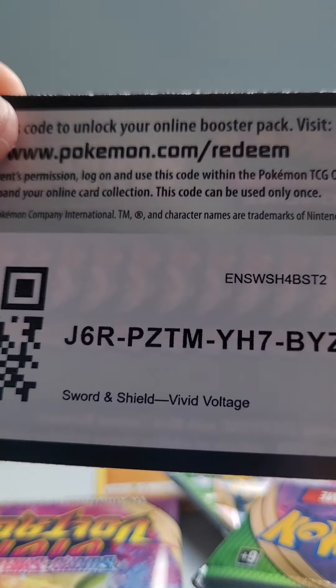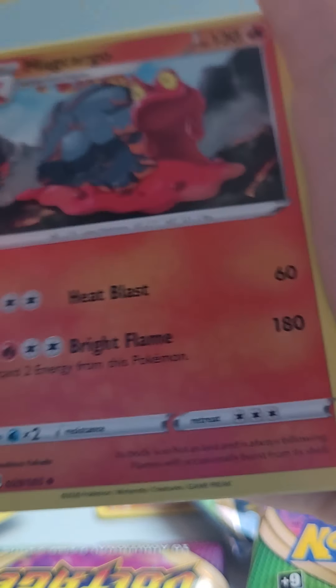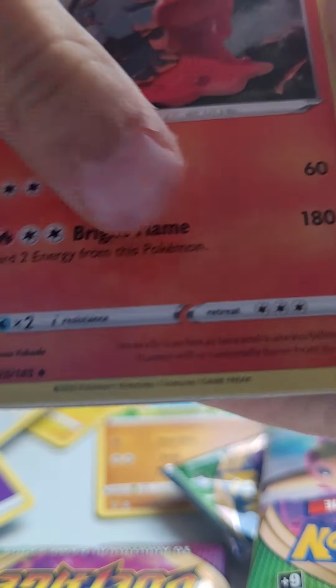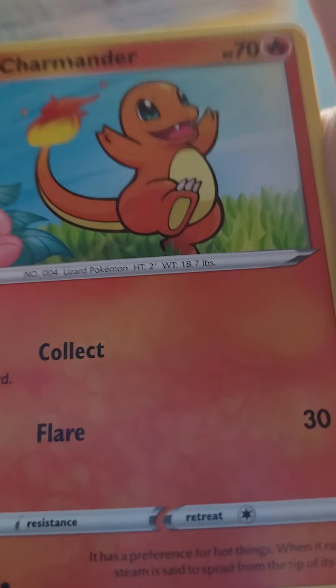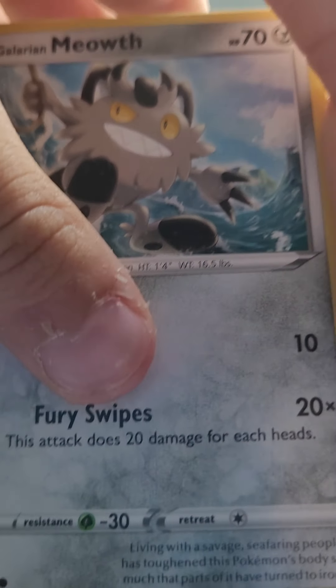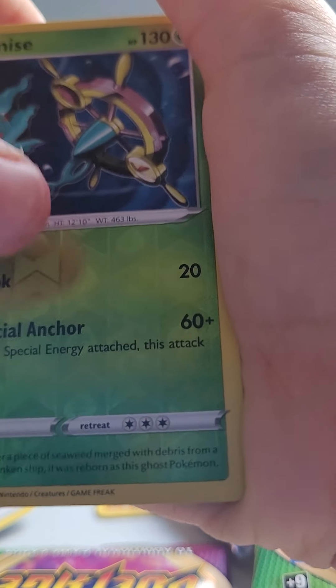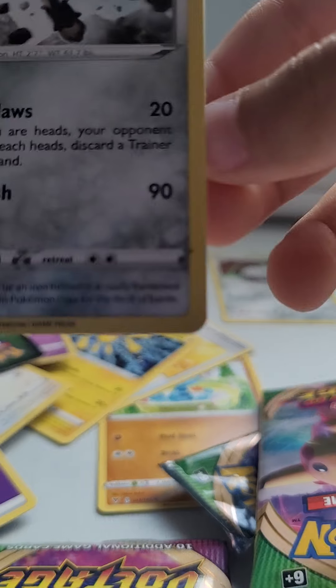I'm showing you code cards but you're not gonna get them — trust me, I will use those code cards first. Okay — energy, Hitmontop, Magcargo, Magcargo, Drone Rotom, Taillow, another Charmander, Whooper, Whooper, Galarian Meowth, Cottony, Delmise. And our rare — a Galarian Perserker! I love this Pokemon.